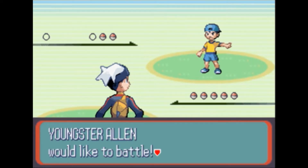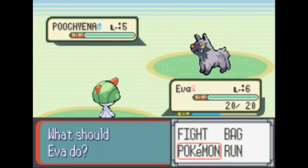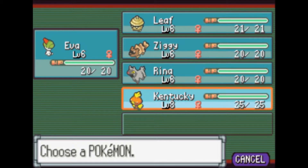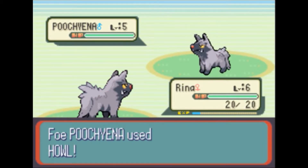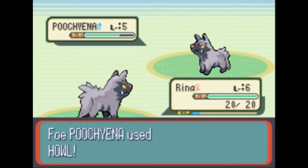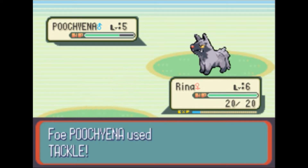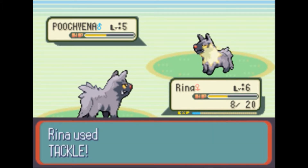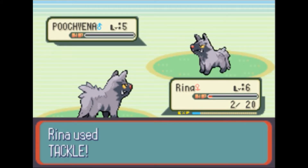As we get into this battle here with Youngster Alan — oh no, the Mighty Poochyena. Actually that is a Mighty Poochyena. I can't attack it with Ralts due to psychic attacks being entirely ineffective on dark types. So let's just tackle. Keep raising your attack stat — I'm just gonna, apparently, miss. That's not all that pretty.